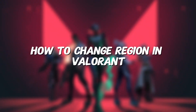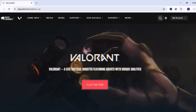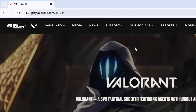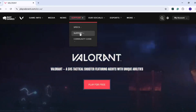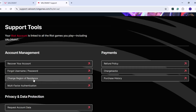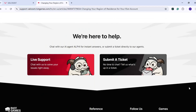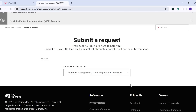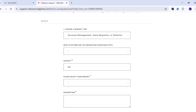Now let's show you two ways to change region in Valorant. The first method is official support. Hop over to the PlayValorant.com website and log in to your account. Navigate to the support section and scroll down. Look for the option to switch regions, click on it, and scroll down to find 'Submit a Ticket.' Choose the account management and change region option. Then shoot a message to the support team explaining your move to a new country and ask them to help you change the region.